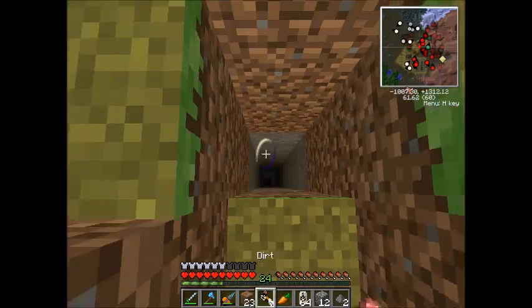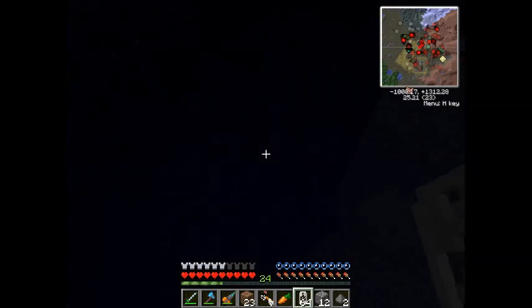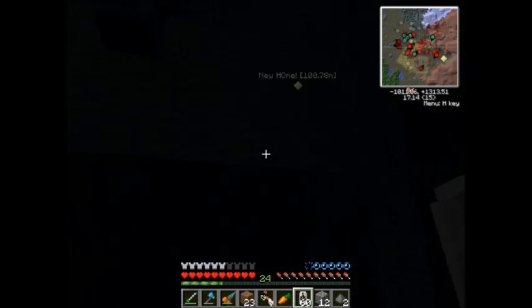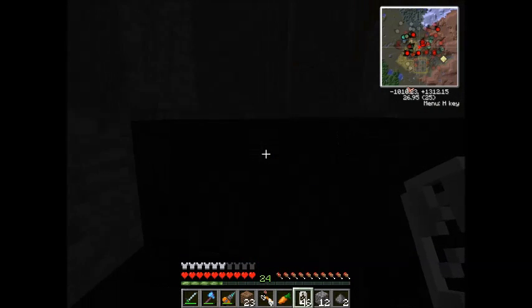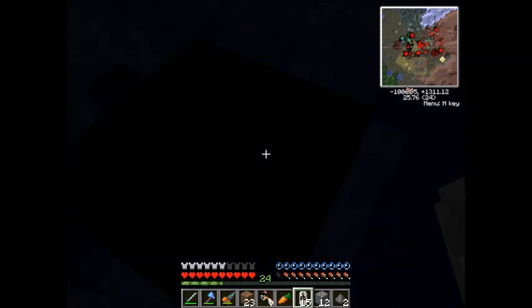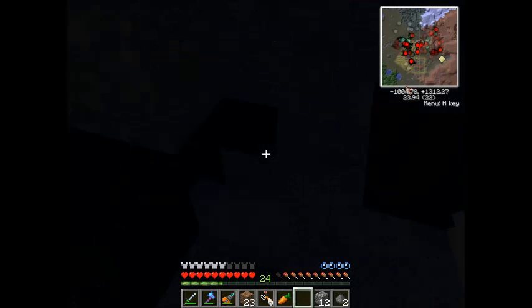Oil — we get in the well under here. I dug perfect. I need inventory space. I'm going to keep the bones just in case. Are we running out of oil? Oh no, definitely not — plenty of oil. Just fly around in here and soak up all the oil.